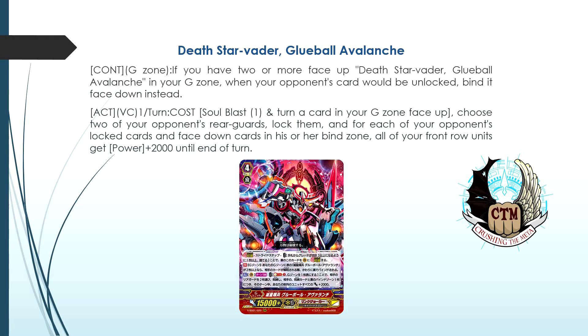The first card we will cover is Global Avalanche. He has two very good abilities. The first is a continuous ability in the G zone: whenever you have two of his cards face up in the G zone, your opponent's cards get sent to the bind zone face down when they get unlocked. The second is an act ability — once per turn, soul blast one, turn something face up from your G zone, choose two of your opponent's locked cards and unlock them. For each of your opponent's locked cards and each card face down in the G zone, your front row gains an extra 2k.